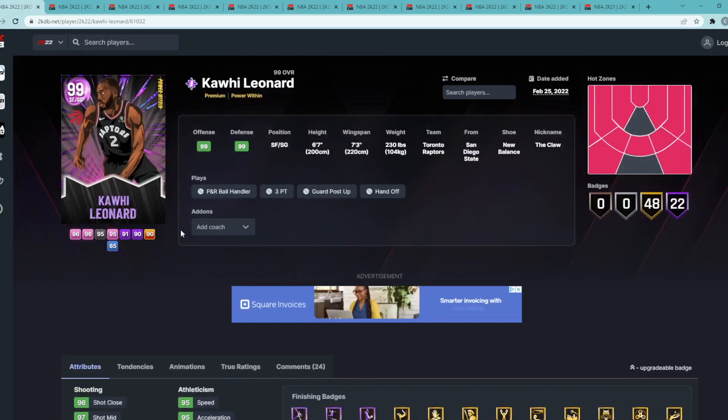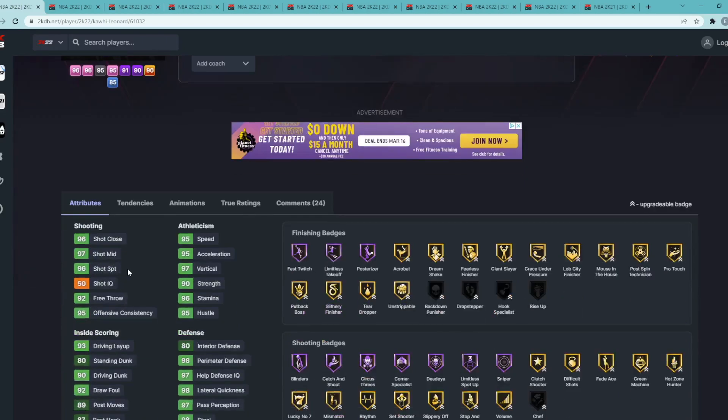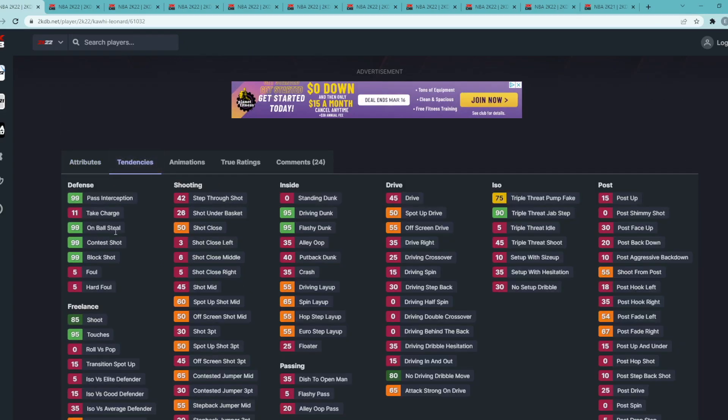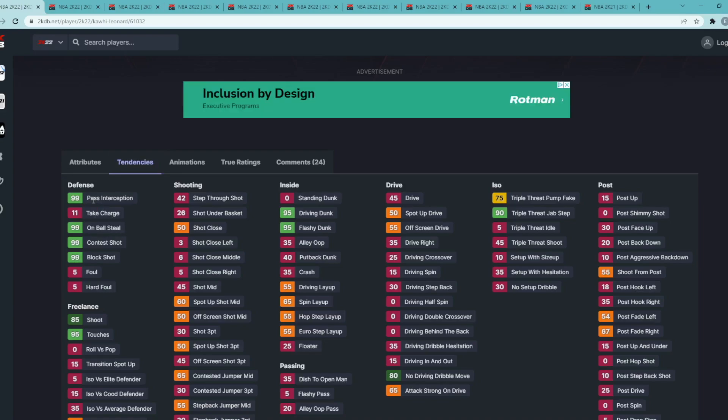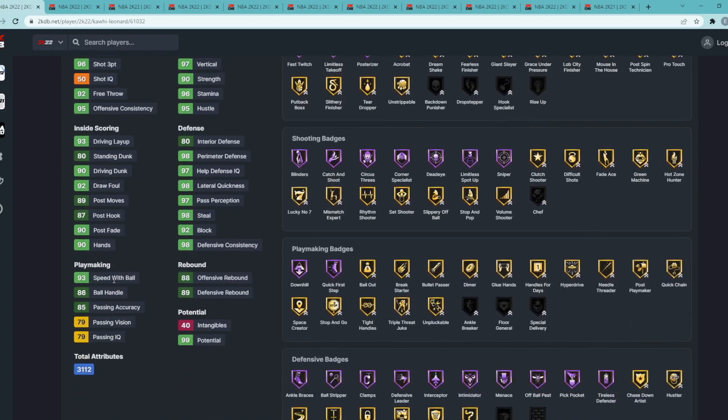Coming in at number 1 is the Kawhi Leonard card — he is just unmatched until we get dark matter LeBron, dark matter KD, or dark matter Giannis. He's a small forward/shooting guard at 6'7" with a 7'3" wingspan. He has 96 three-ball, 97 mid-range, 95 speed, 95 acceleration. Defensively — it's The Claw — 98 perimeter defense, 98 lateral, 98 steal, 92 block. Even his tendencies are insane: 99 on-ball steal tendency, 99 pass interception, 99 block shot. He gets pretty much every single steal and plucks the basketball every possession.